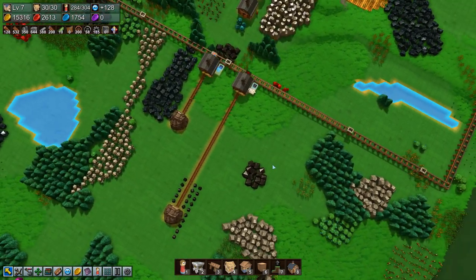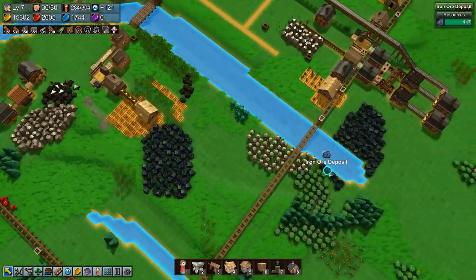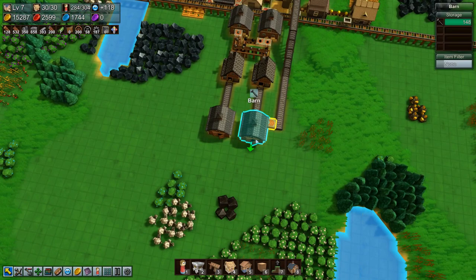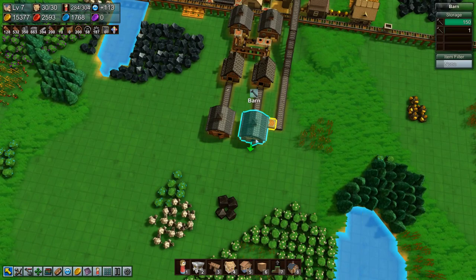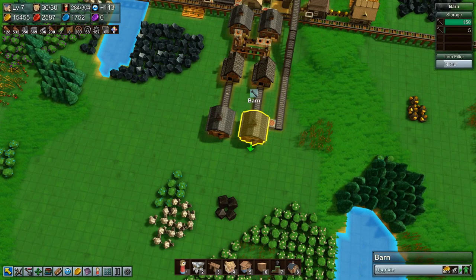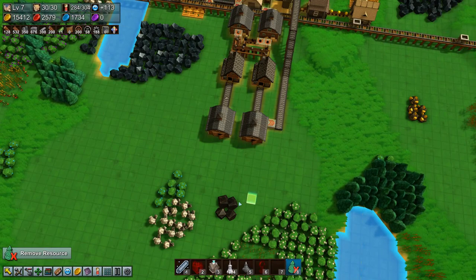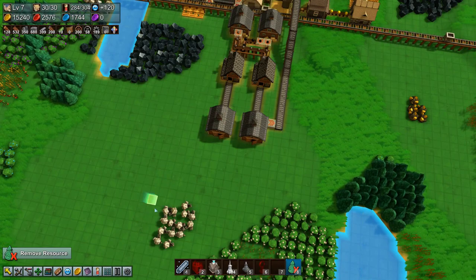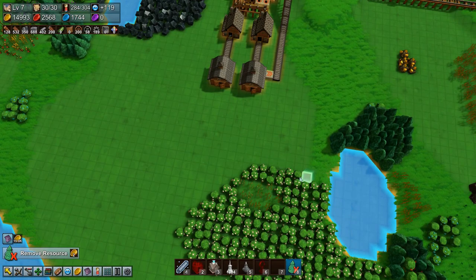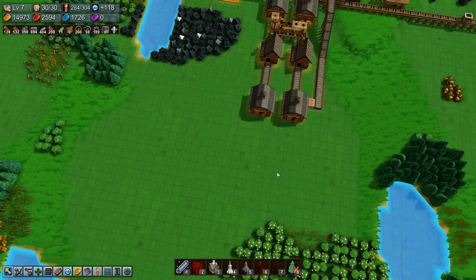But in the meantime, what we could do is get some more stuff going for red coins. Let's delete these, and delete this down here — don't need it — and delete some of all of this. All right, that gives us a bit of room to work with.